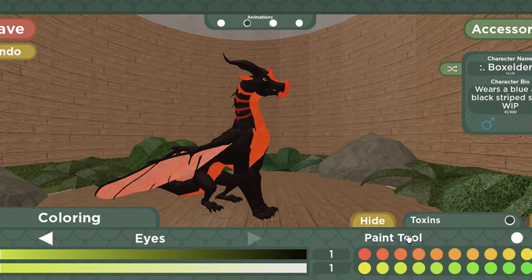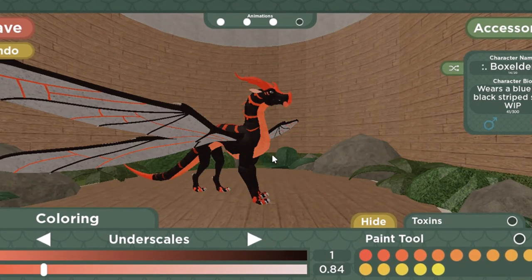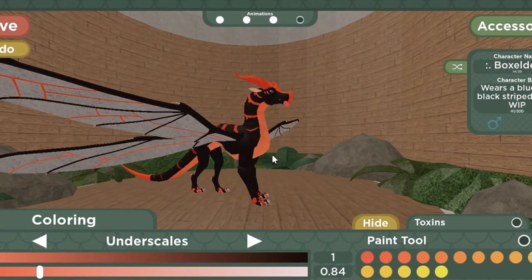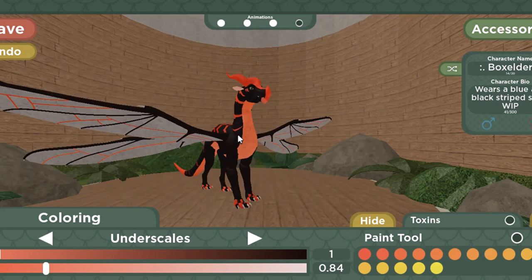Also, I forgot to mention that the eyes can range from red to green, and you can color the horns and eyes two separate colors. At last, my friends, he is finished. Here is the boy — he has checkered feet, and checkered feet are something I want to see more. Now it is time to play as him.